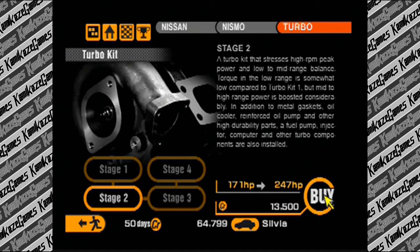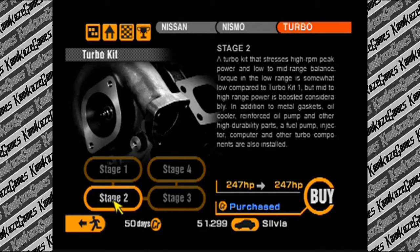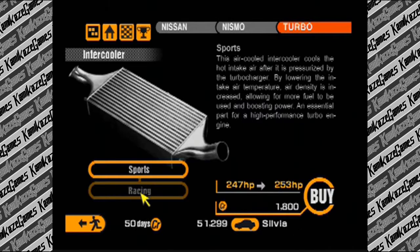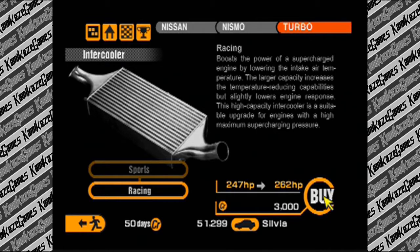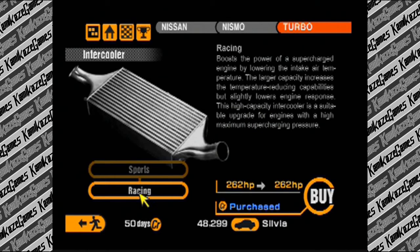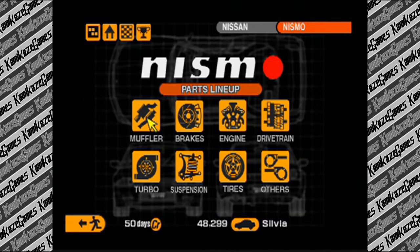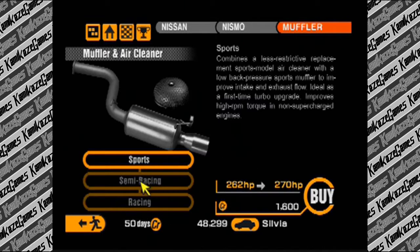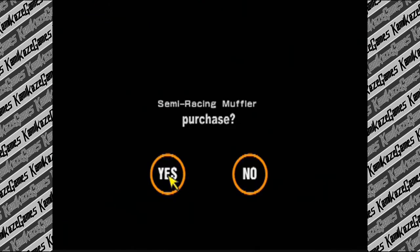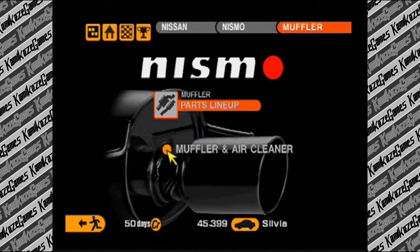We're gonna do this 247 horsepower upgrade - 13,500 for that, pretty solid. We'll also get the intercooler. You have to have the actual turbo installation before the intercooler does anything - I think that's a cool idea. 276 - we have the magic number. Now we're working with some pace. We're also gonna slap on some weight reduction just because stage one is so cheap and it actually makes a difference.